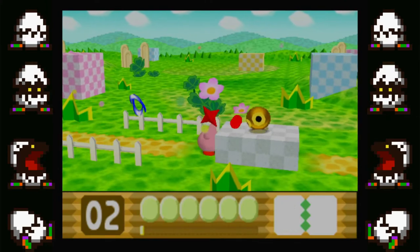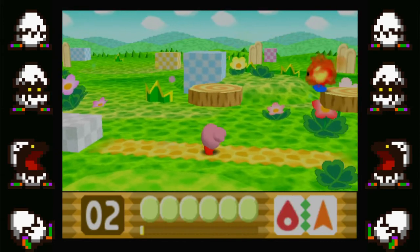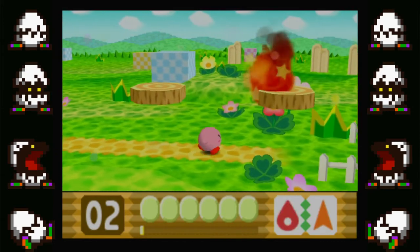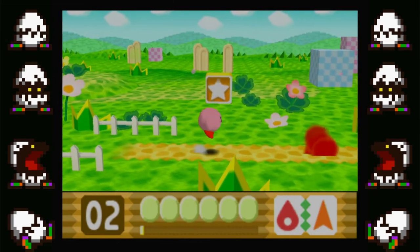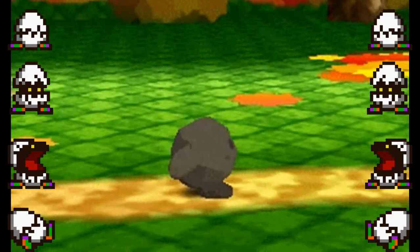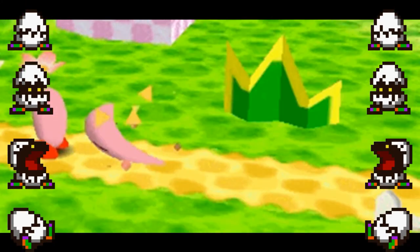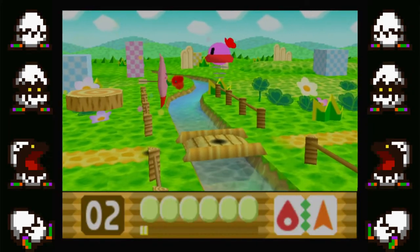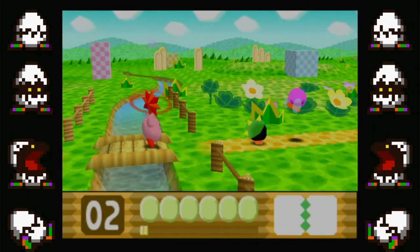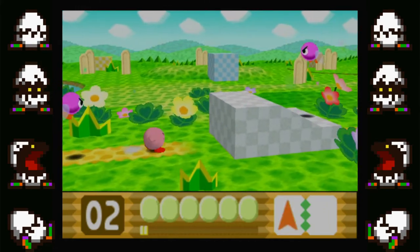The game is a 2.5D side-scroller where the player takes control of Kirby. Kirby can still swallow enemies and take their powers, but this time with a twist. Kirby 64 introduces power combos, which allow Kirby to take one power and mix it with another. There are 7 core powers: Burn, Stone, Ice, Needle, Bomb, Spark, and Cutter. A core power can be combined with itself, meaning there are 28 power combos and 7 regular powers for a total of 35 abilities — or 36 if you count the final boss-only one.